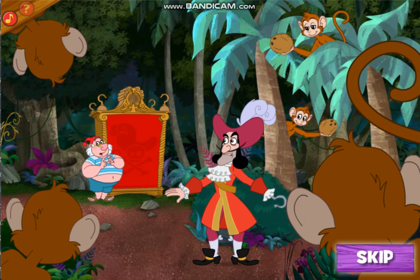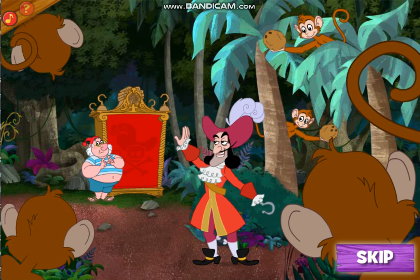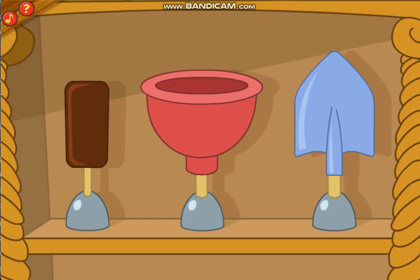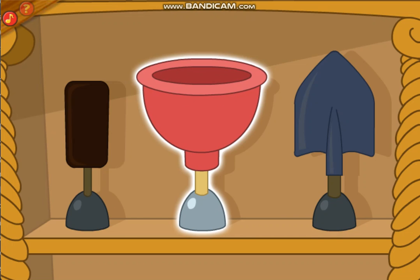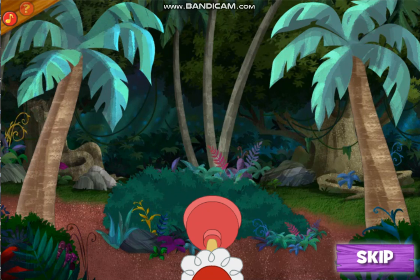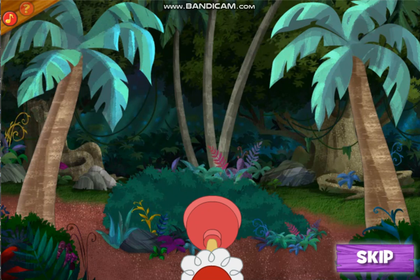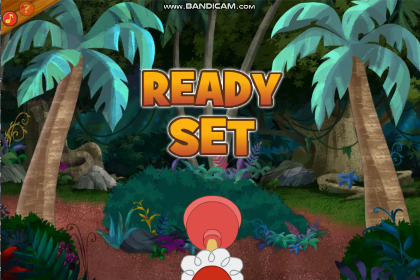They're everywhere, Captain. They've got us surrounded. Never mind the monkeys, Smee. It's the coconuts we're after. Now, open that cabinet and hand me the right hook for the job. Which of these hooks will help the captain collect those coconuts? My trusty plunger hook. Perfect selection, Mr. Smee. Just move the mouse back and forth across the screen to aim, and then click to launch. Every coconut earns you ten points. And if you happen to nab a juicy pineapple — bonus points. Here we go. Ready, set, hook.